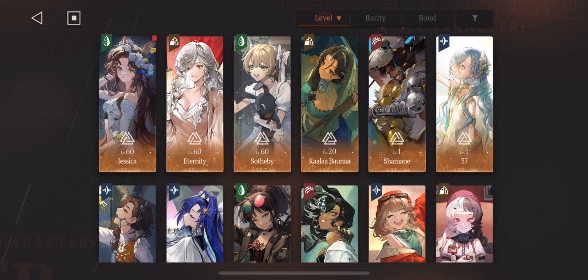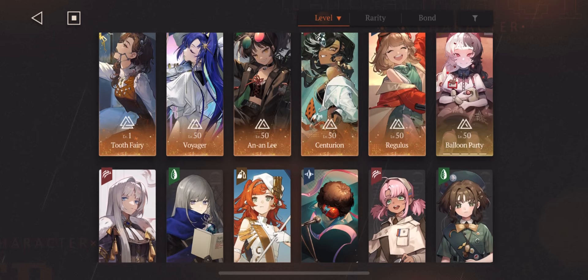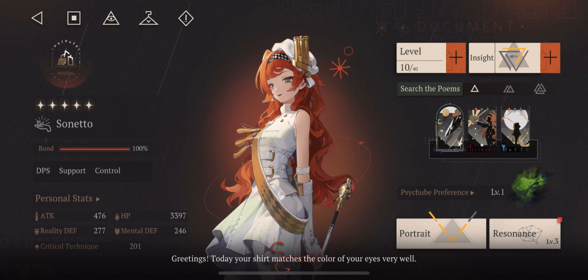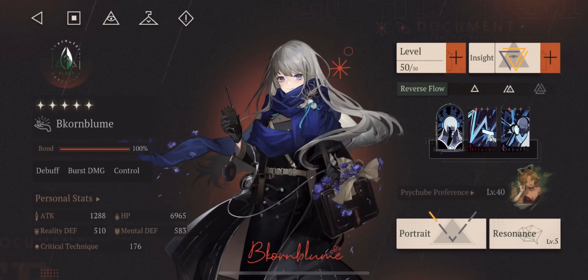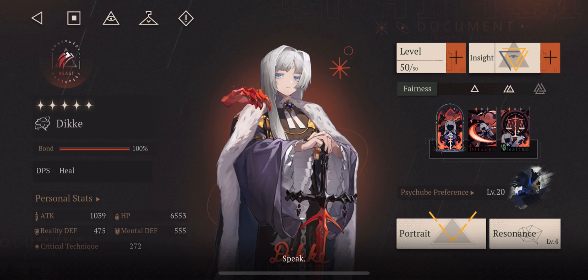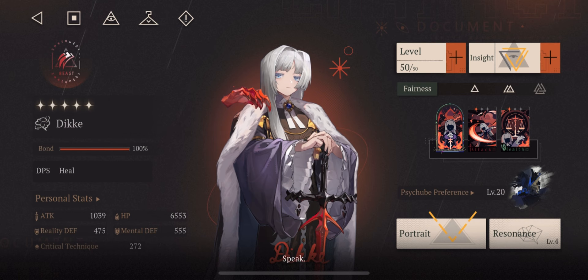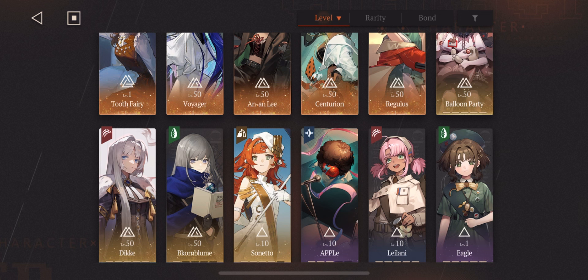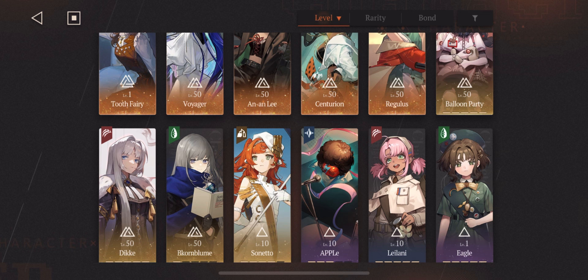As a new player, I'd recommend getting 37 as a really good DPS — she's a follow-up star attacker. There's also Sinetra, who functions as a DPS with strong support capability, really good for early, mid, and end game with almost any team. Bkornblume is another good five-star unit, very popular, and she's also on the five-star selector — so if you haven't chosen yet, you could pick her. There's also DK, a DPS slash healer who was part of the seven-day login bonus when the game launched. Eagle is a solid four-star DPS for early to mid game.